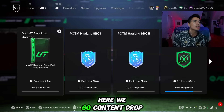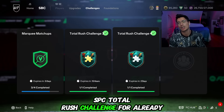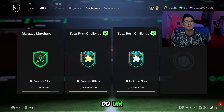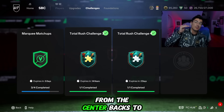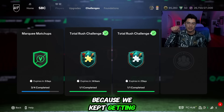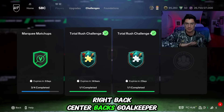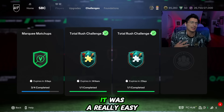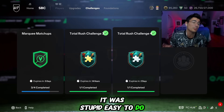Content drop — let's start off with the challenge SBC, Total Rush Challenge 4. Already did it, you get a premium gold pack, it was really easy to do. We were thinking maybe with these Total Rush challenges they would change and go from the center backs to the midfielders, because it kept cutting off the whole team — left back, right back, center backs, goalkeeper. They decided to stick with that. It was a really easy SBC, really nothing crazy price-wise.